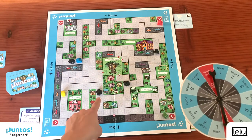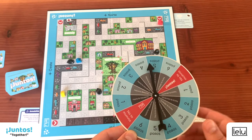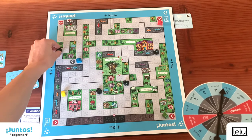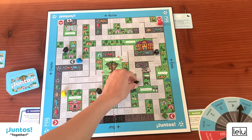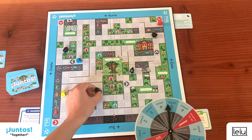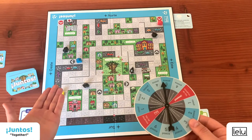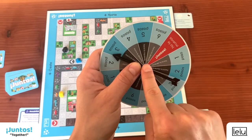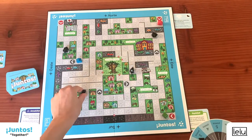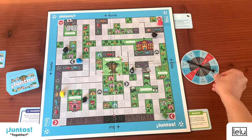Once each player has had a turn, it's the thwarters' turn! Spin the wheel to make them move — they all move the same number of steps. In this case, five steps. If they reach an intersection, they must go in the direction indicated on the lower gray section where the spinner landed. In this case, to the left. If this direction is not available, the thwarter just moves forward.